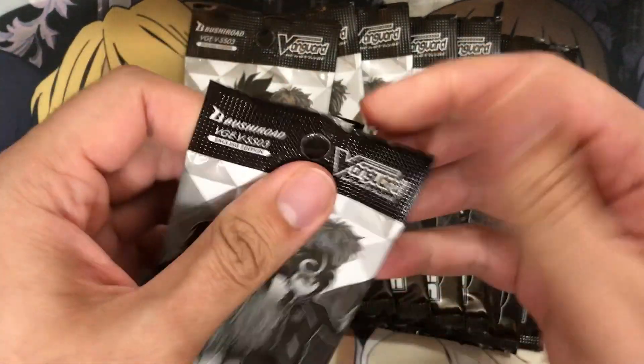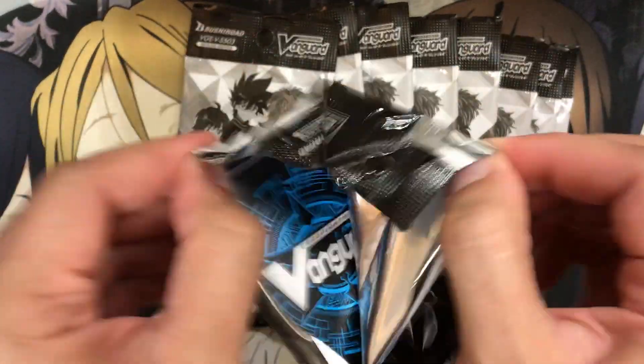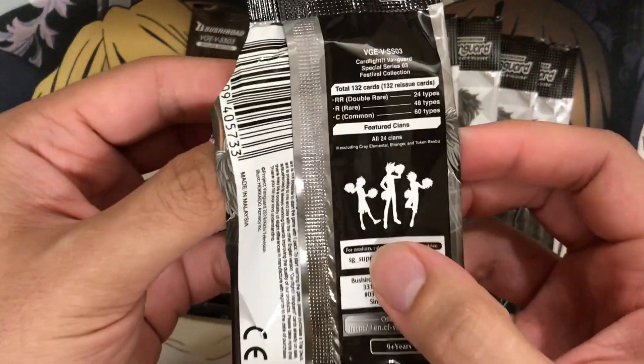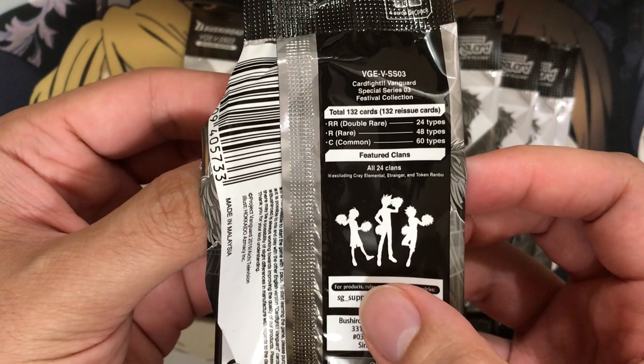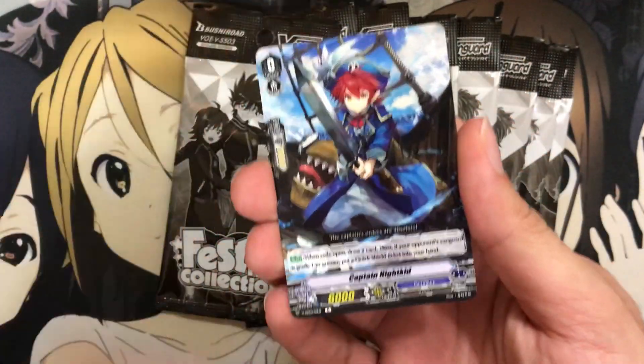These definitely do feel bubbled in a way, with more room in the packs, almost being like a promo pack. You can see there are 24 types of double rares, 48 types of rares, and 60 types of commons being the starters you pull from the set.